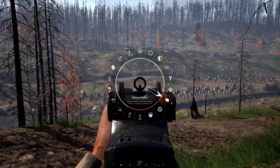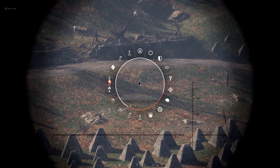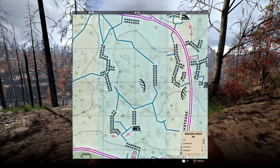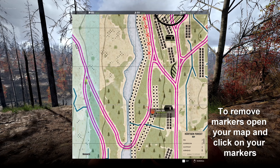To place a marker as a commander or squad leader, either point to a location on the map which you can see and hold your middle mouse button — this will open up a radial wheel of markers — and select by moving your mouse which marker you wish to put down. Or alternatively, open your map up, move your mouse over a location and press the right mouse button, which will open up a drop-down menu of markers to choose from.